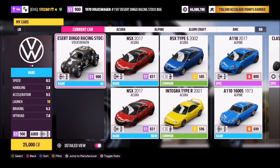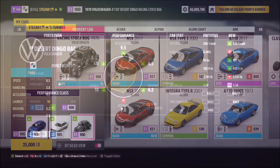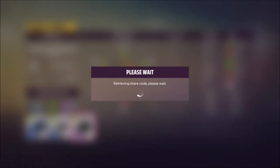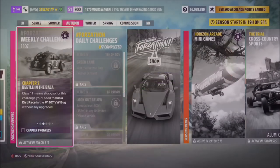This is the car in question — the 1970 VW Desert Bug. It'll only cost you 25 grand, but I'm sure most of you guys have it anyway. I've also created a tune for you guys called Forzathon. The share code is 116642535. Hopefully this should help you out.